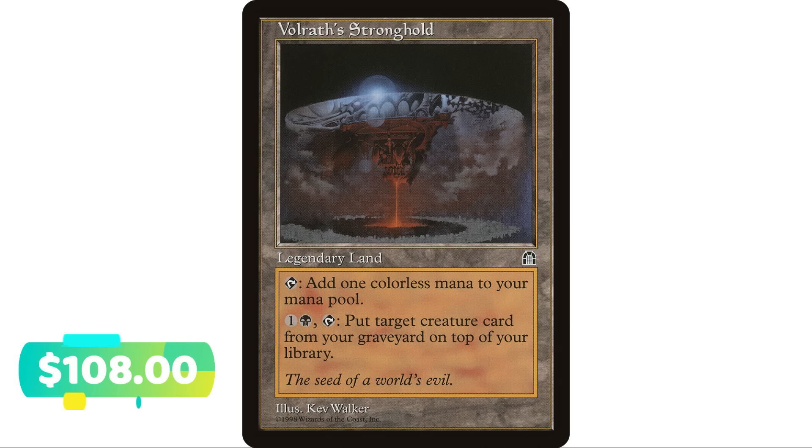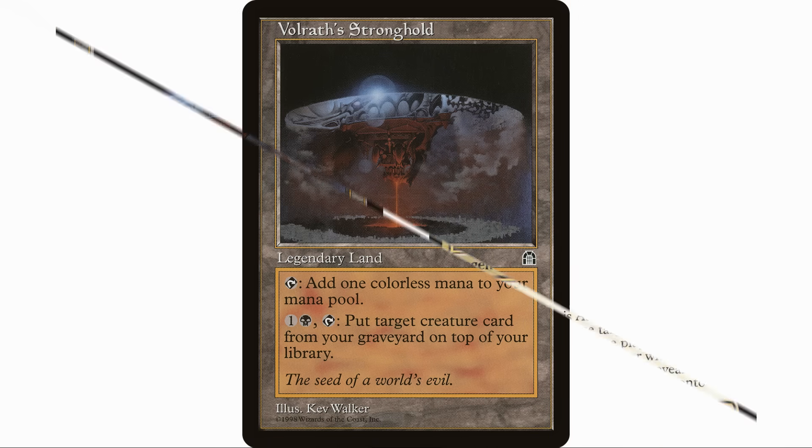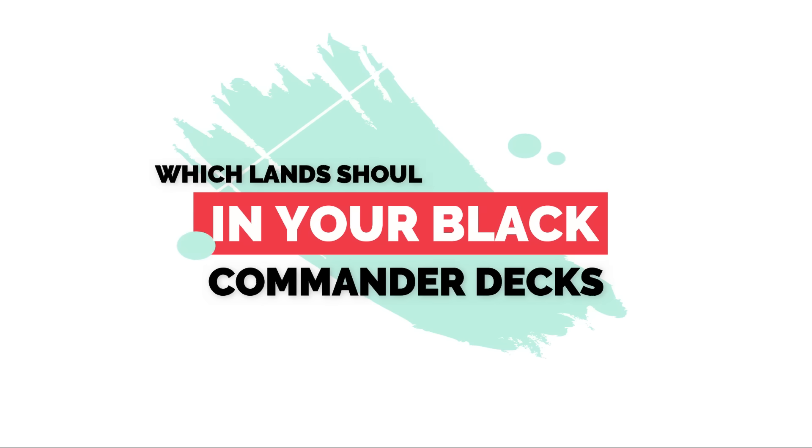Speaking of getting creatures out of your graveyard, this is probably the best way to do it in black on a land anyway — Volrath's Stronghold. Legendary land, taps to add a colorless, and you can pay one and a black to put any creature in your graveyard on top of your library. It's not just about getting a creature back to draw next turn — it can also be useful in a Yuriko or Vilis deck where you want big creatures on top of your library so you can cheat them into play. Lots of reasons to put creatures on top of your library, and that's why it's on the expensive side. Just about any black deck would want to put this in there.